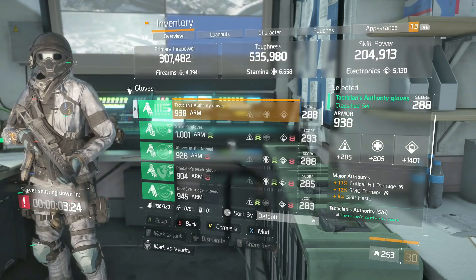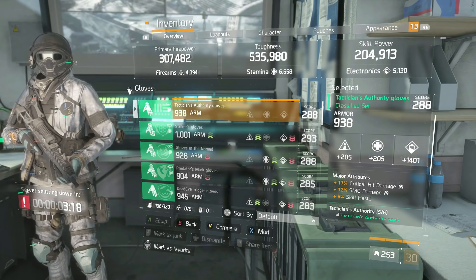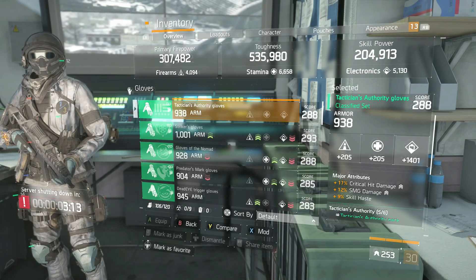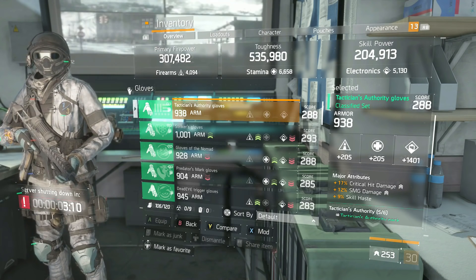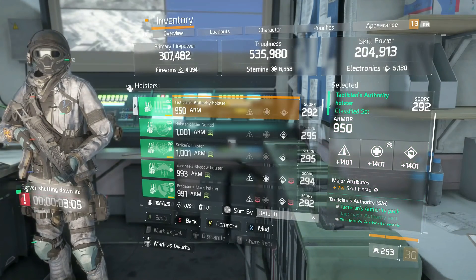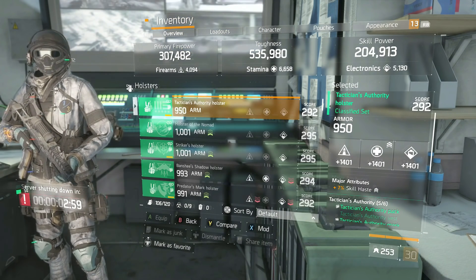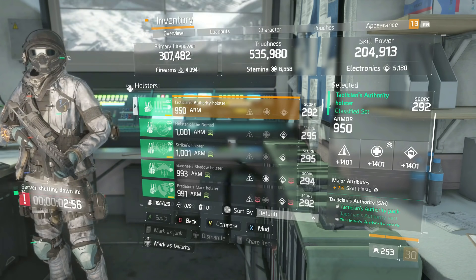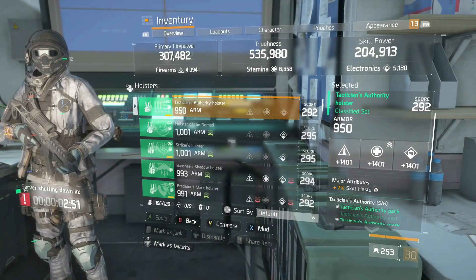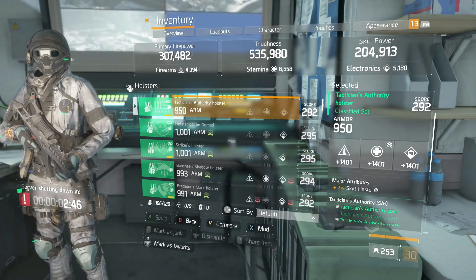On my gloves I have Electronics, Crit Damage, SMG Damage, and Skill Haste. This is the best way to run it — if you're going for skill haste, don't give up crit damage or SMG damage. Crit chance is useless here especially in the pulse version since you'll get it from the pulse anyway, so get that crit damage and SMG damage. My holster also has skill haste rolled on it. You could roll health on the holster to be tankier, but I don't recommend it — you want to get as close to your overheal as possible, especially running two heals.